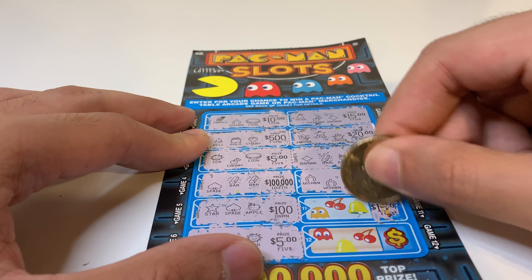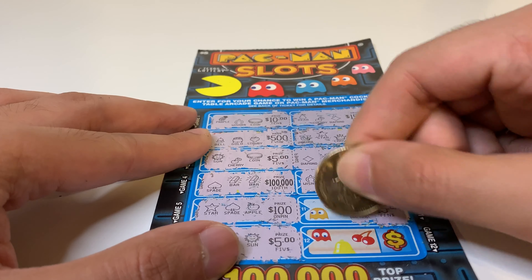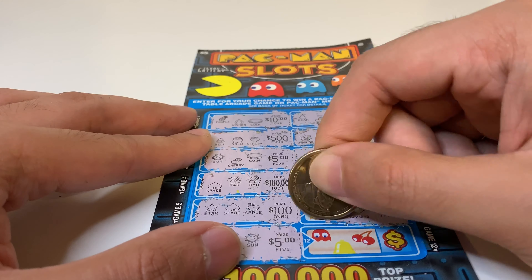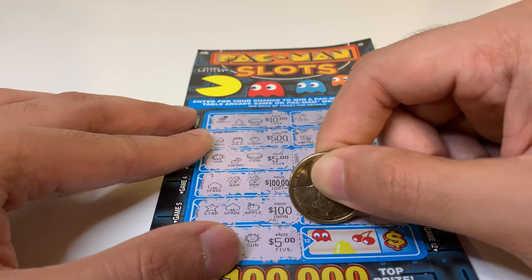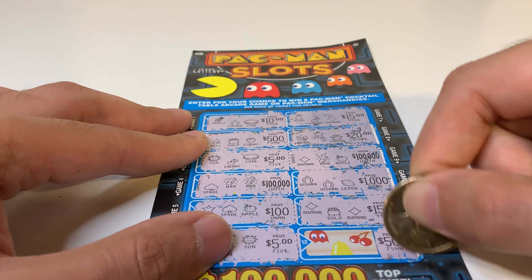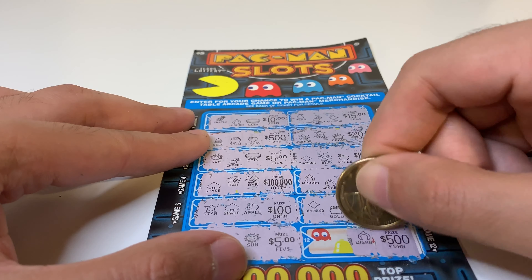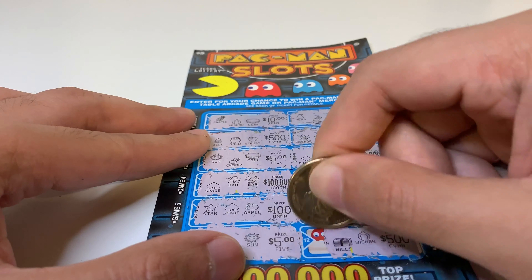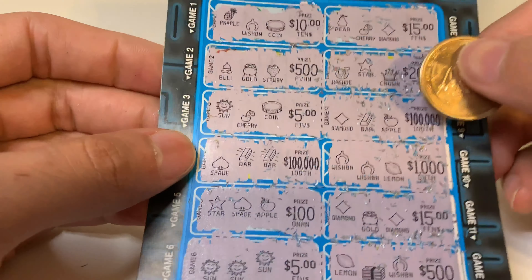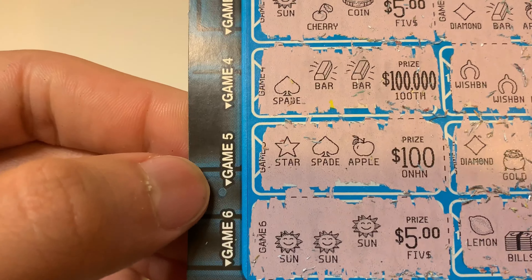Game eleven — fifteen dollars. A diamond... come on, another diamond... that's definitely not a diamond. This card is definitely an asshole sometimes. Last game — four thousand five hundred dollars. I have a wishbone. Man, I scratched off too soon — I already know I'm a loser. Well, we didn't have a wishbone match, but we are still winners right here with the happy sun homies. There you go — you can't make this up.